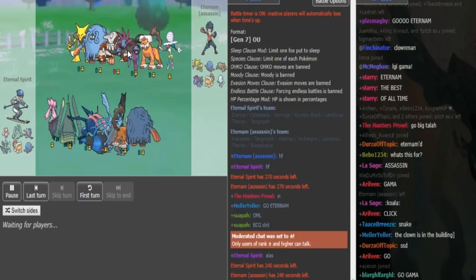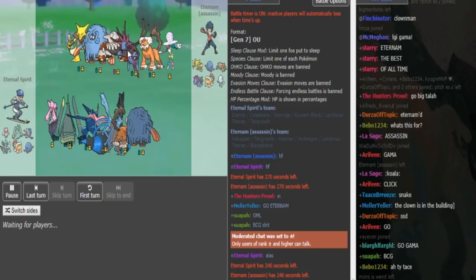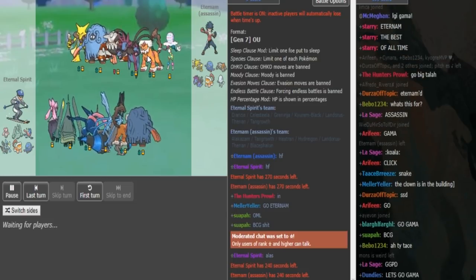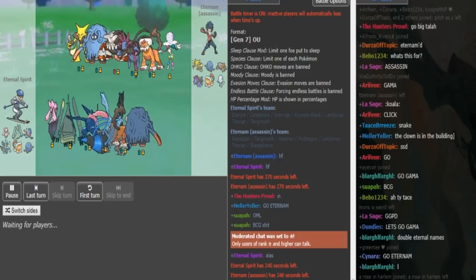If this is the Z-move user, this could be maybe Metronome — I don't know what other item you'd run if you don't run Z-move. Expert Belt is an option, but that sounds kind of whack. And then Lando looks to be the Scarfer with U-turn, Earthquake, Defog, and then a filler move like HP Ice, Stone Edge, or Explosion in the last slot.